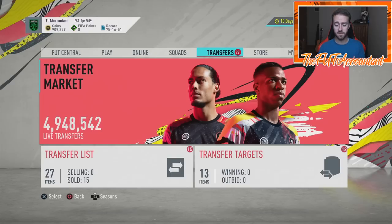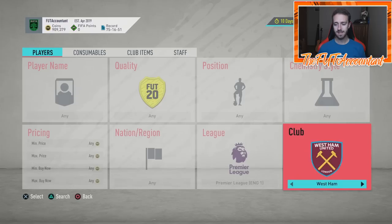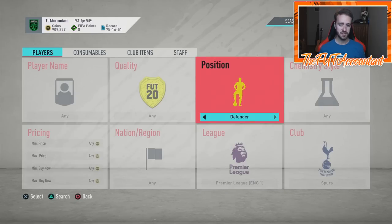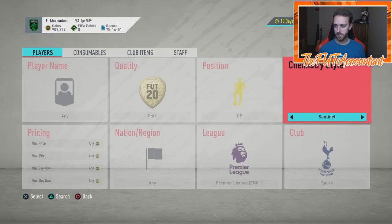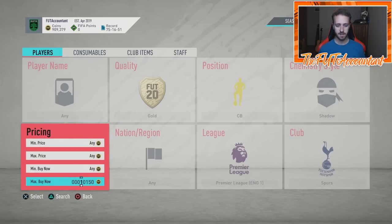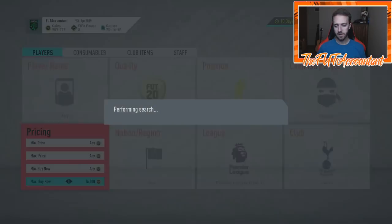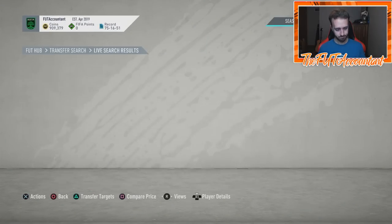You're a little reliant on people being active and listing cards, but that happens pretty often. There are filters where you can find multiple players in the same price range. A very popular one is: league Premier League, club Spurs, position center back — with shadow applied. That gives you a chance to snipe a Vertonghen, Alderweireld, or Davinson Sánchez, all around 16,000 to 17,000 coins, all under one search filter.